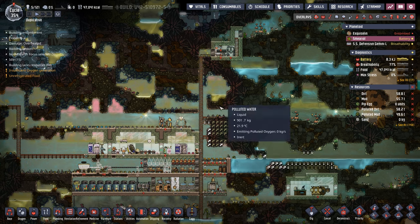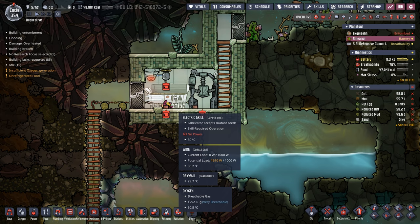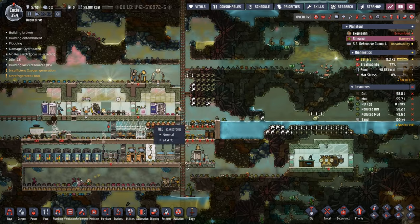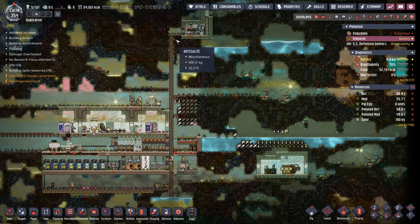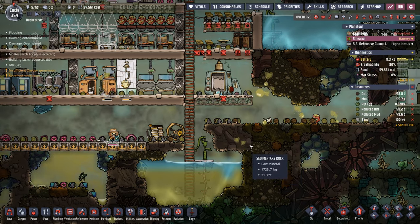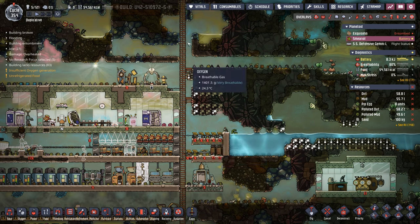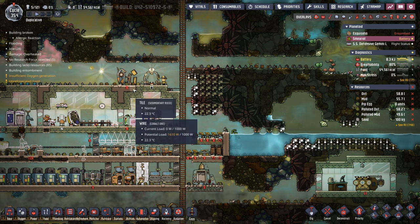A concern is that dupes are wasting a lot of time climbing normal ladders all the way up to the grill. We have two options: move the grill down to co-locate it with the rest of the colony, or add a fire pole. We're actually going to do both - move the grill nearby so it's a short run from all the bog buckets, and add a fire pole so dupes can get up and down much quicker.